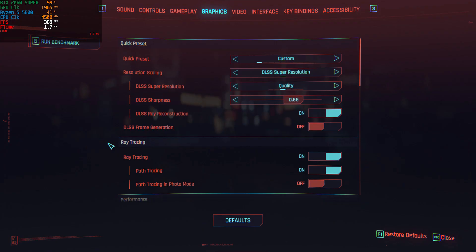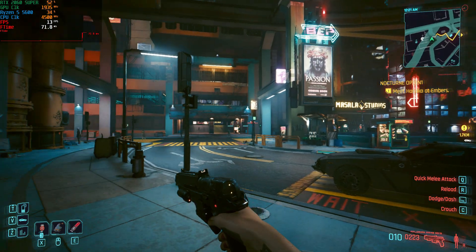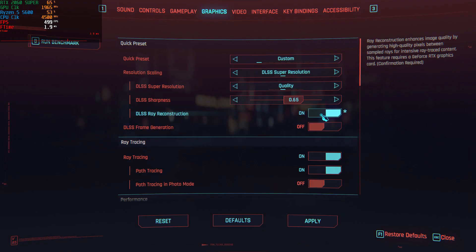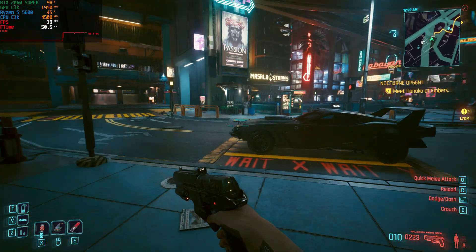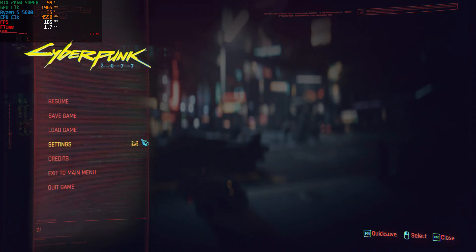It looks like ray reconstruction got turned on automatically so I'm going to turn that off. Interestingly, now the game is running about 2-3 frames worse — so that means ray reconstruction was actually giving me a performance boost when path tracing is on.